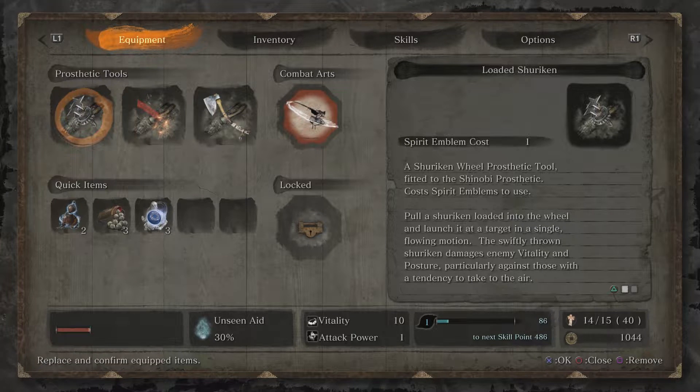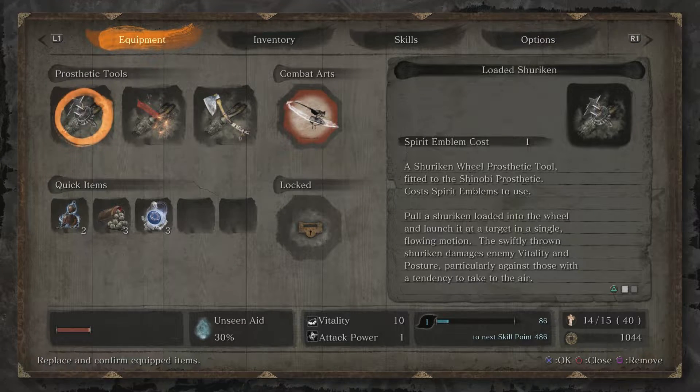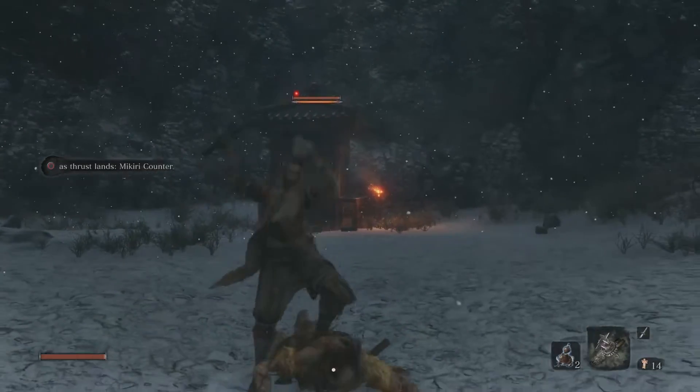Basically, what you do is you wait until the kanji symbol appears above the enemy's head, and as the attack is coming towards you, you press circle. Don't press left, right, forward, or back — just press circle. Don't press those directions while pressing circle. You could probably press forward and circle, but just press circle and you will perform the Mikiri Counter.